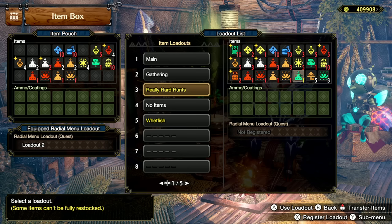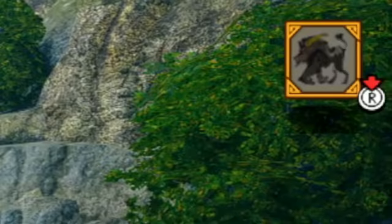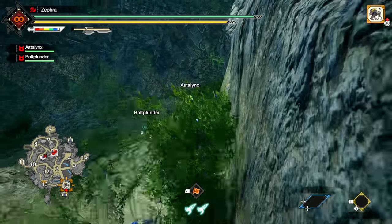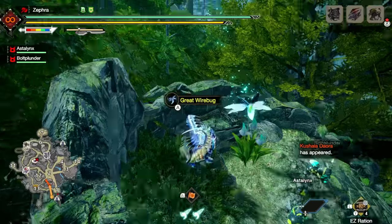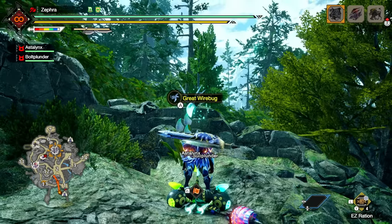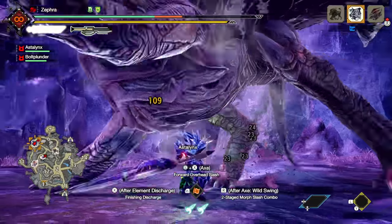I eventually threw myself at the thing until it was finally down. When I went to restock, I didn't realize I was starting to run out of items. Outside the tent there was only one monster on the map I didn't want to fight, so I waited for the next one to spawn. But RNG wasn't on my side — Kushala Daora appeared. Just like with Seething Bazelgeuse, I struggled hard, used a lot of potions, and threw myself at the Kushala until it died.